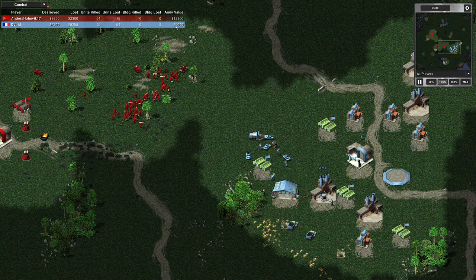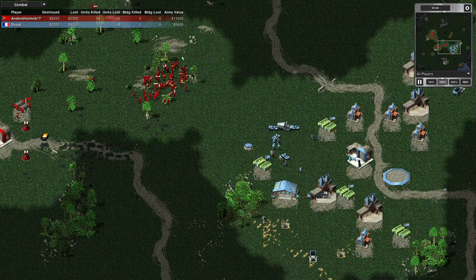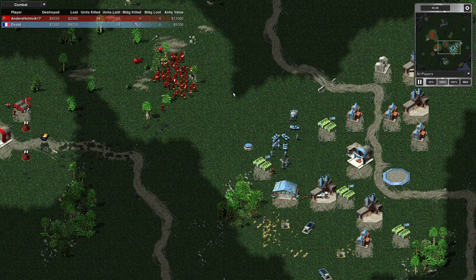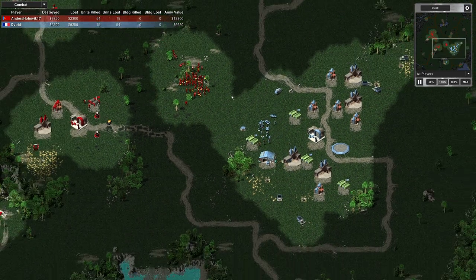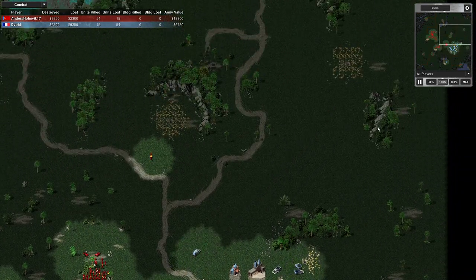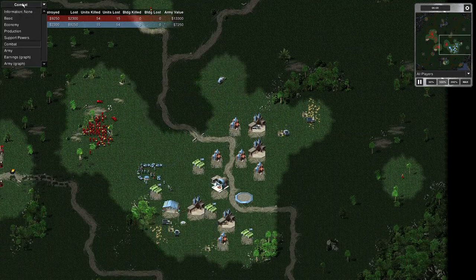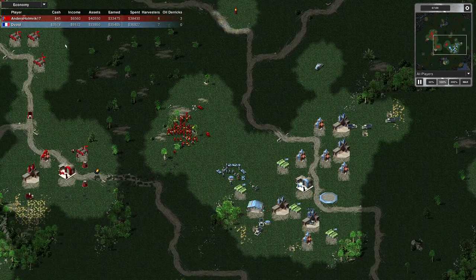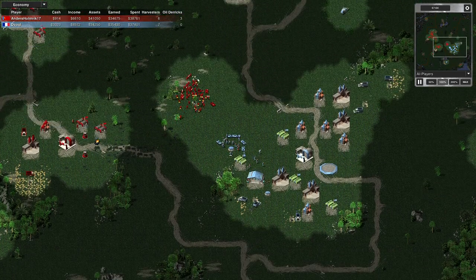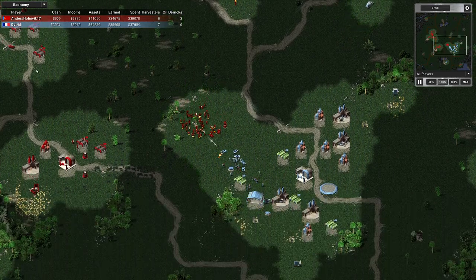Let's look at the army values: 5,000 to me, 13,000 to my opponent. I'm still on five and a half thousand. I've got to send my other MCV up here - my second one - to get the expansion set up. My opponent's low on cash, I'm not too bad at the moment, but he's got a force here with some heavy tanks.